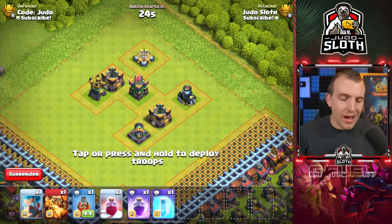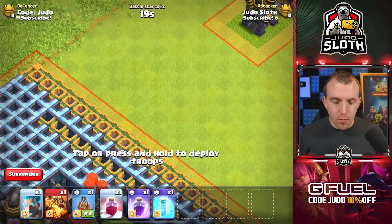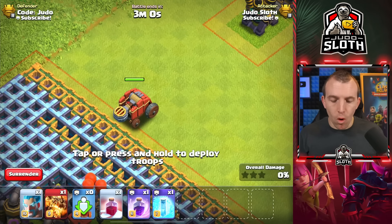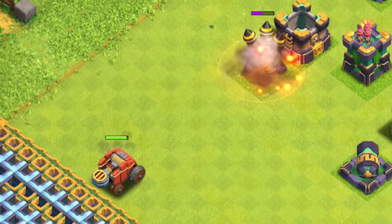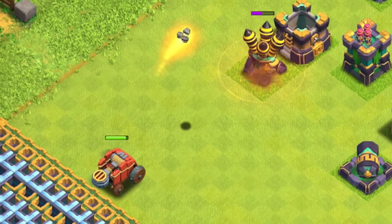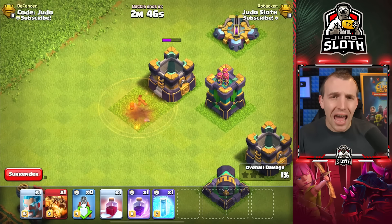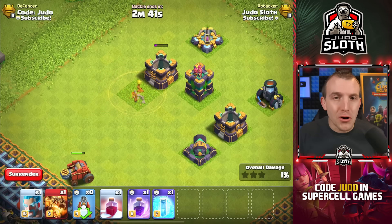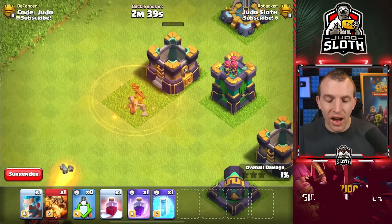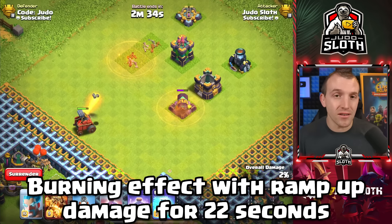To showcase the Flame Flinger, I have set up this weird-looking base. Let's deploy it right next to the wall — it will attack the closest defense, in this case the air defense. It outranges it anyway, but even if not, the air defense could not attack it, being a ground unit. Notice it is very slow, but it deals a heavy amount of damage. Even after the defense goes down, it has that burning splash effect from the fire spirits, which takes out the gold storage. From my testing, this lasted 22 seconds.